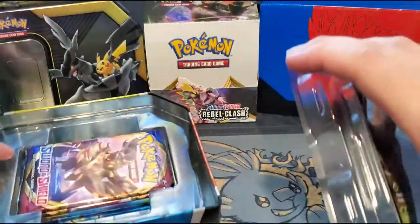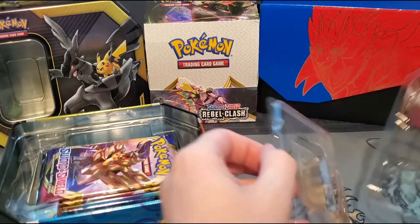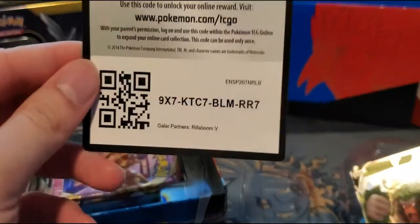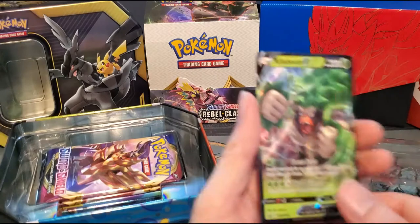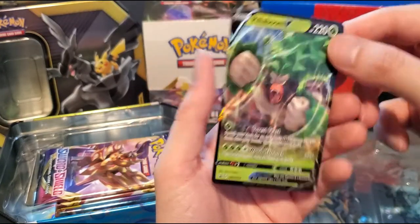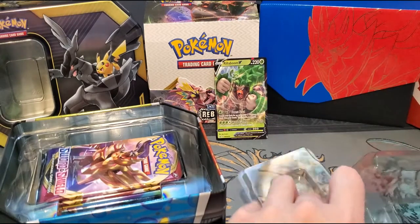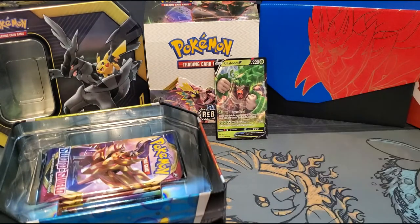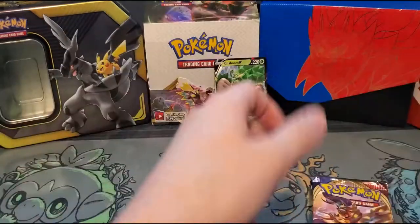We'll start off with the promo here of Rillaboom. If anyone wants the TCG code card, there you go. Put that off to the side and there is Rillaboom of course. I do like the artwork for Rillaboom on that card especially — it's very nice, although I still prefer Cinderace overall. And of course we've got our packs with this as well.